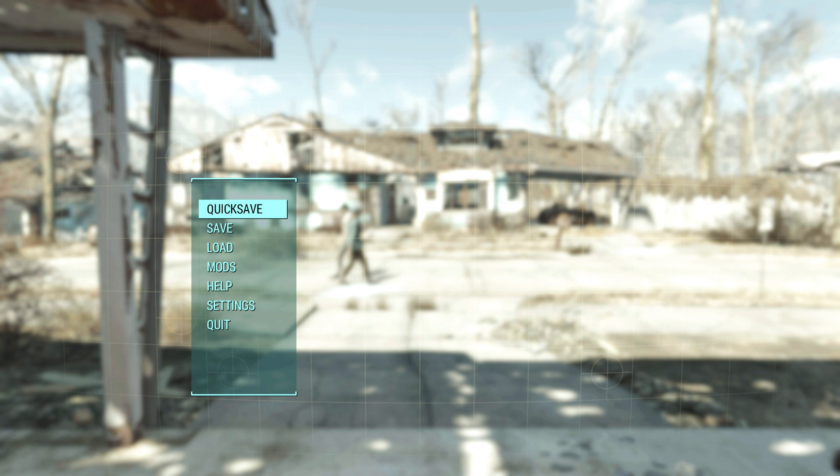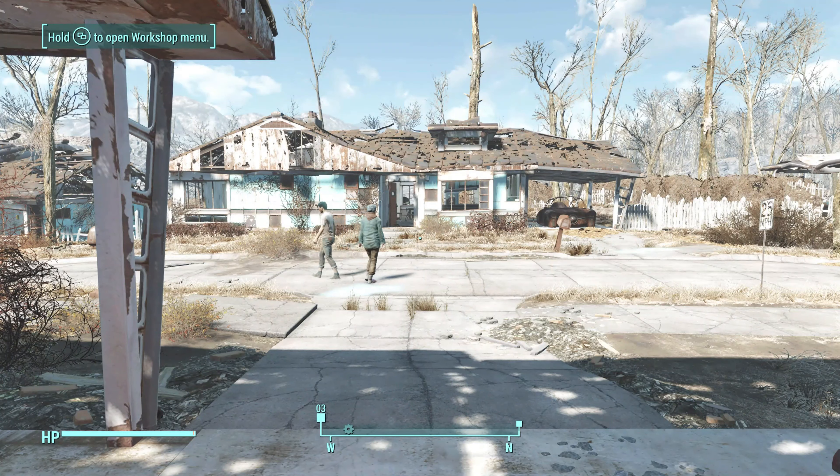ENA Gamer here — 1985 — back with some more Fallout 4, and it's part number 4. We're still going to finish off the Sanctuary missions and then head on down to Diamond City, which should be way more exciting than the last episode because it was just building up Sanctuary. I need to build the fences — that's what I need to do.